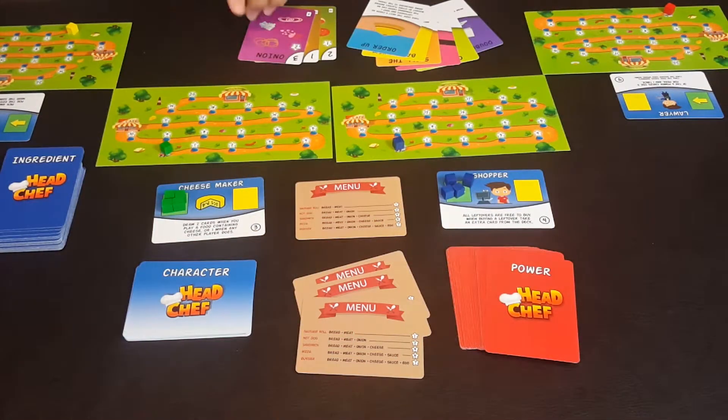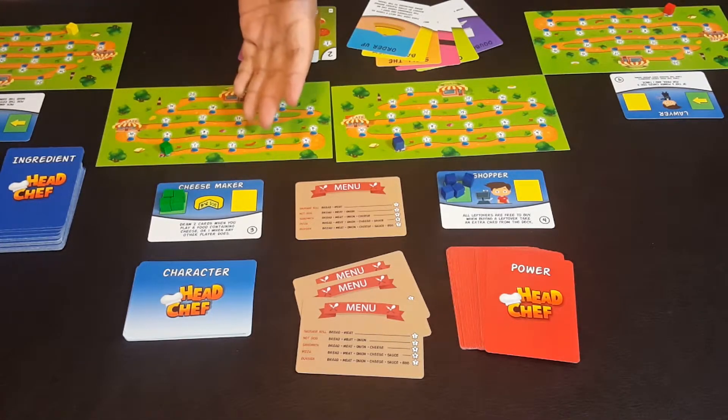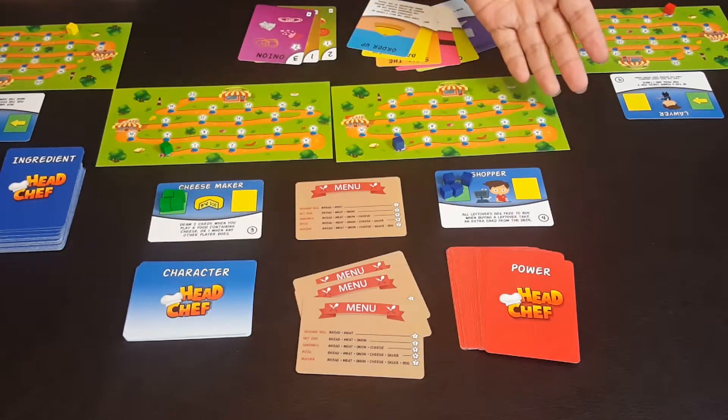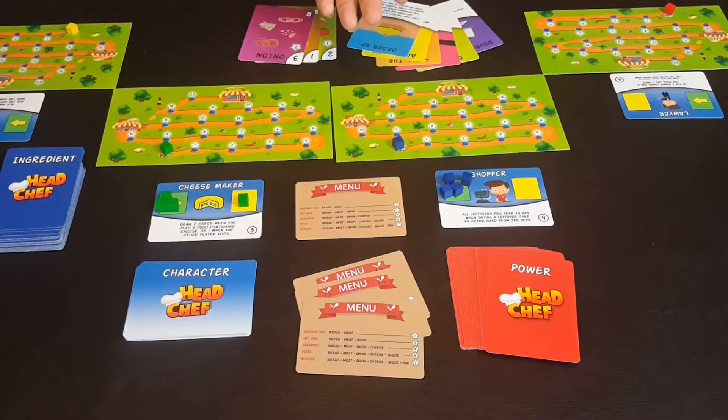On your turn you have four action cubes to use. You can use them to draw a card or to play ingredient cards from your hand that match the menu — for example, meat, bread, and onion to match a menu item — earning that many fame points. You can also use action cubes to play one of your power cards, which can only be used once, so use them wisely. Everyone begins with a unique character card that has a special ability; for example, the Cheese Maker draws two extra cards when playing a food card that has cheese, and the Shopper gets free cards for buying leftovers. On a typical turn, you move an action cube to one side to indicate you have used that action.